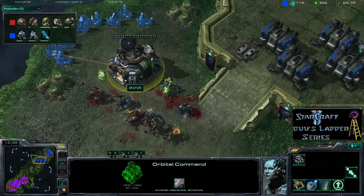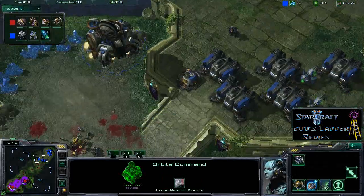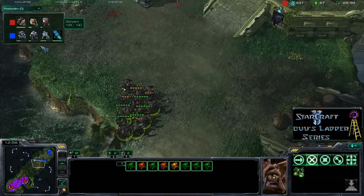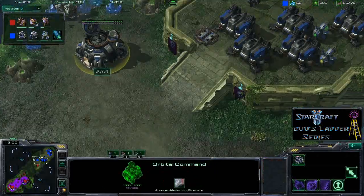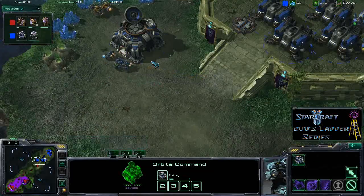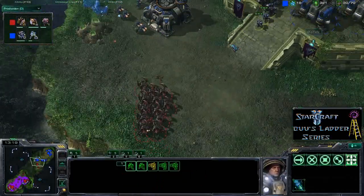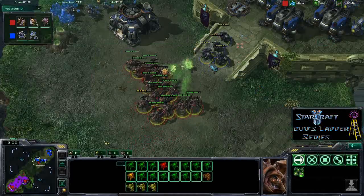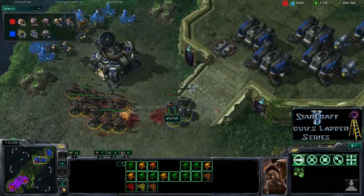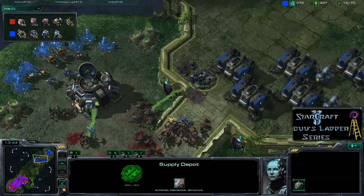The roaches are eating everything up — just one marauder left and all the SCVs that were transferred down are dead. SKS Yen still has his wall up but no units and even more roaches are reinforcing. A few more drones are being popped and stim isn't even finished — SKS Yen is way behind on everything. He's sending even more SCVs down there, which isn't worth it when they're so exposed. He's got just 3 marauders and 2 marines against maybe 14-15 roaches. SKS Yen really should just GG at this point because his game is pretty much over.